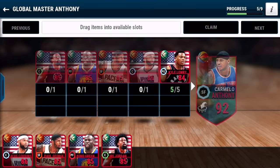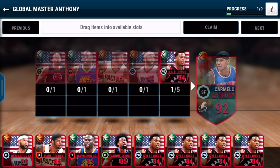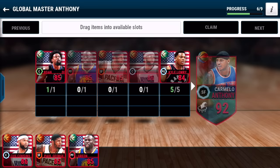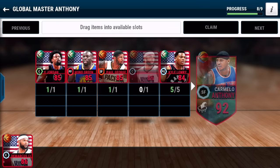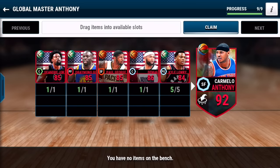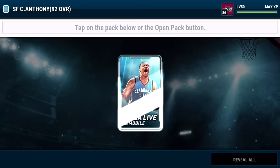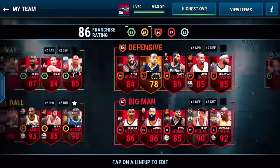But I want to bring to you guys — I went ahead and brought Carmelo Anthony Global Master home to my team. As you can see, I went ahead and loaded up on all these Kyle Lowry's; they were the cheapest ones on the block. Paul George I got real cheap for around $180K. The DeAndre Jordan I snagged for around $230K. The Draymond was real cheap too. But the most was DeMarcus Cousins — I did pull the trigger for around $650K. And there he is, Carmelo Anthony Global Master.